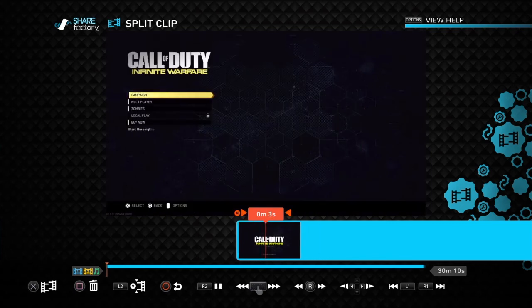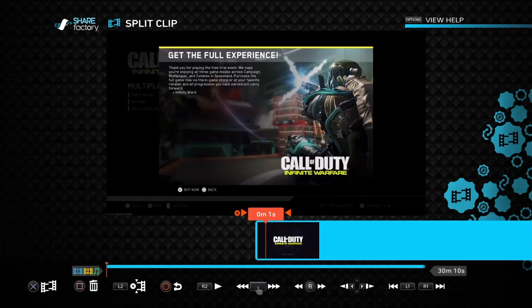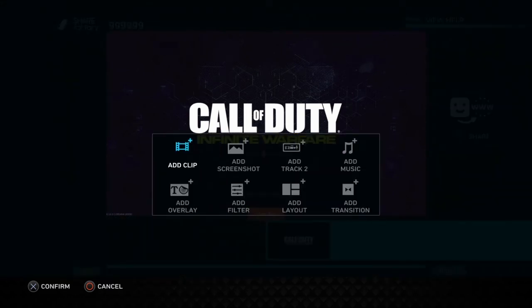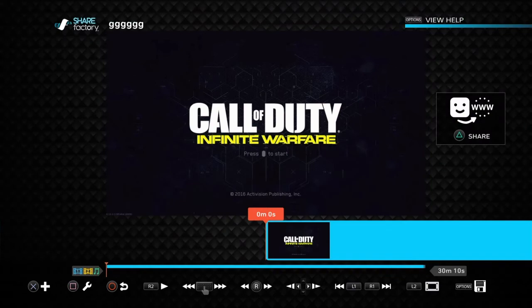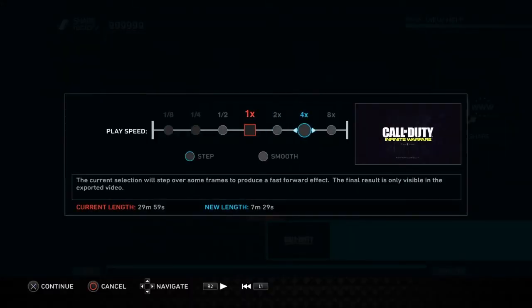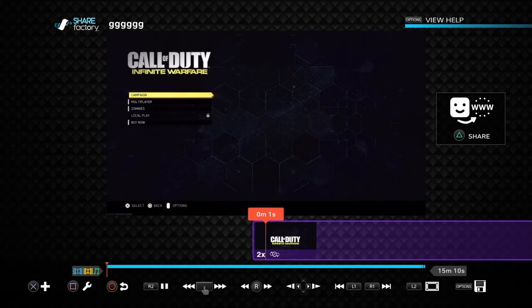From here you can go anywhere you want to split it. I'm going to show you guys how to speed it up. You want to click X, then go to the little mechanic icon at the bottom. You want to press square, go to Time Bender, and speed it up. Note that eight times and four times speed is not good — it will cut weird.